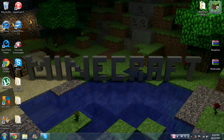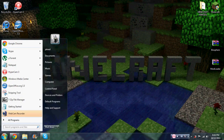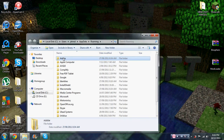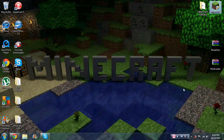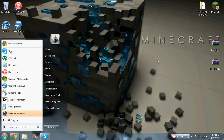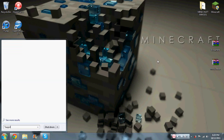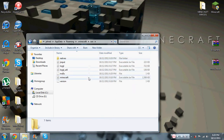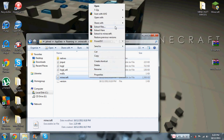So let's get started installing it. First off, we want to go to percent appdata percent — that's %appdata%. Go to Start, type that in. Open up .minecraft, open up your bin, open up minecraft.jar.